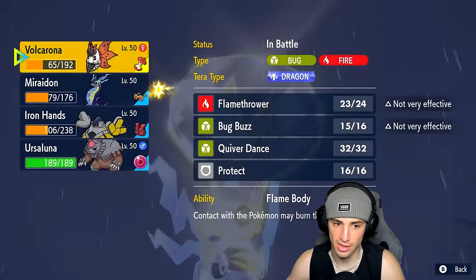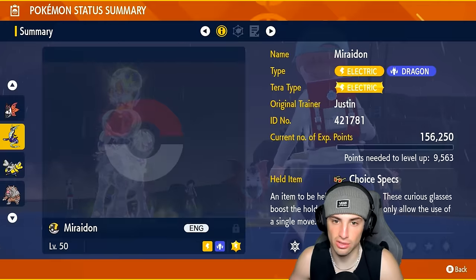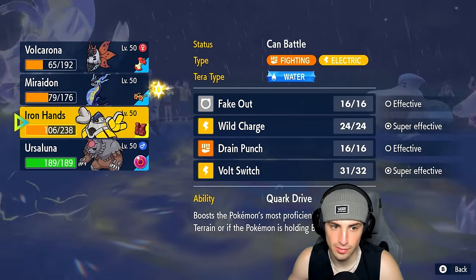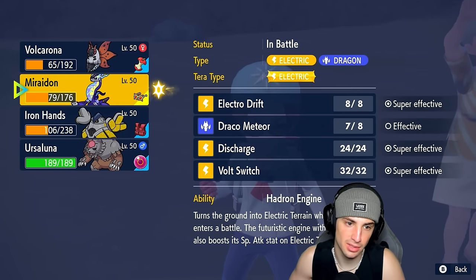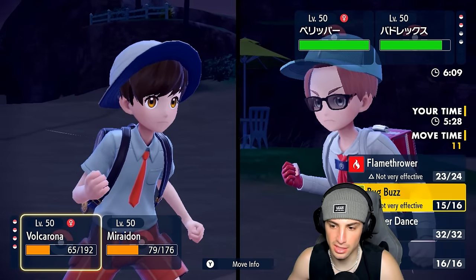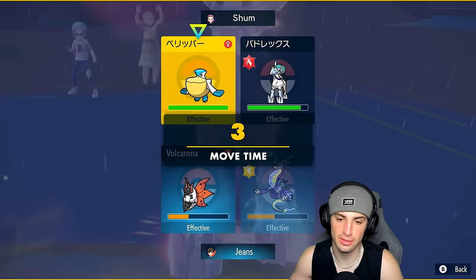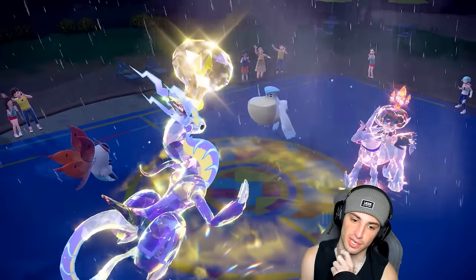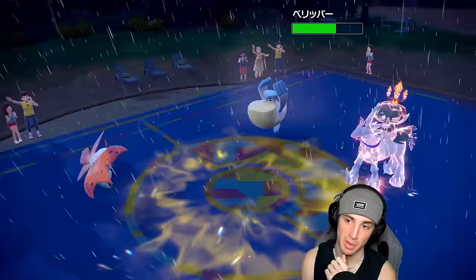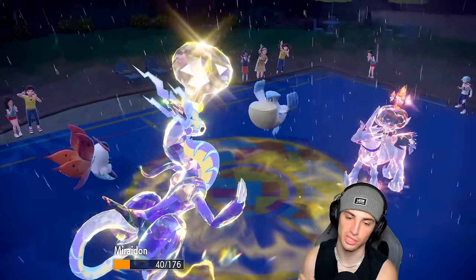I think we just double down into Pelipper and prevent it from setting up Tailwind. I go for it, but I miss a Draco Meteor — that's rough. They set up Tailwind. Bug Buzz does respectable damage; Pelipper goes for Hurricane instead, which I can deal with. But Pelipper picks up a double KO with Glacial Lance — I should have swapped Miraidon in. I second-guessed myself there, which really sucks. Volcarona soaks that hit though, which is good for us.